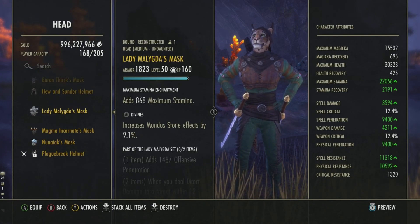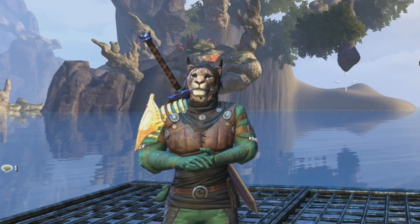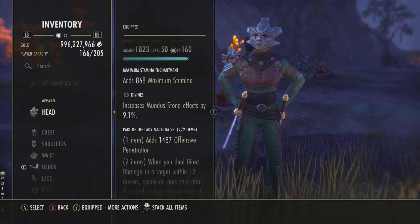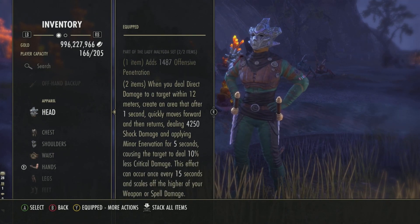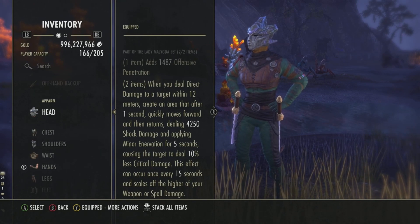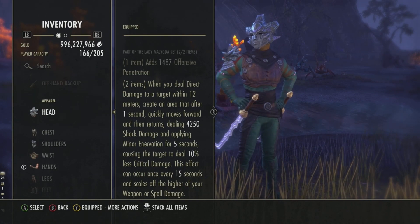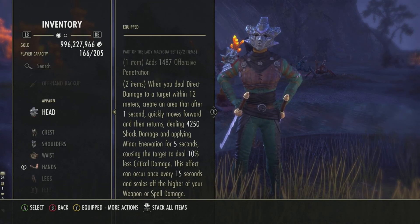Next we're going to be testing Lady Maligdous, which you get from the Arboretum. It gives us a line of offensive penetration, and whenever we deal direct damage to a target within 12 meters, we create an area that after one second quickly moves forward and then returns, dealing shock damage and applying Minor Innervation for five seconds, causing the target to deal 10% less critical damage.